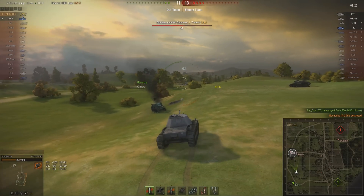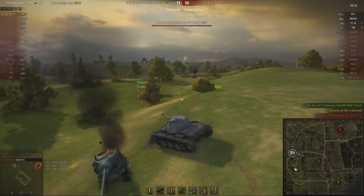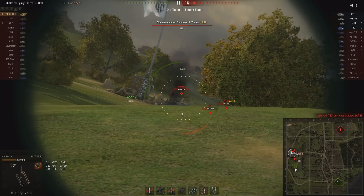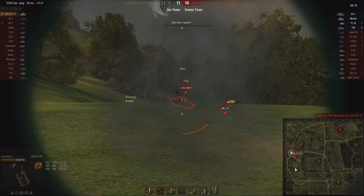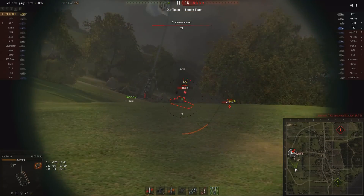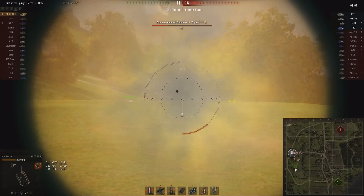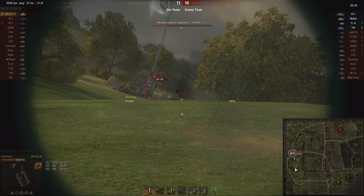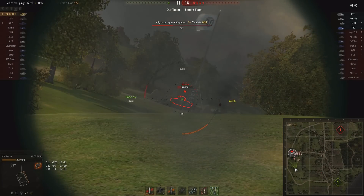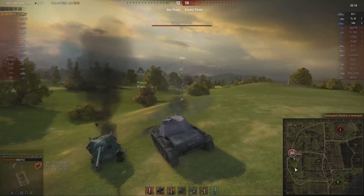Well, there's his Radley-Walters medal. There are two people sitting in the cap circle. Of course he's only down to 366 health. Now - a Matilda! There's a Panzer 3 and a Matilda. So again he gets himself hull down, all he's showing is his turret. That's the tier 4 Matilda - if he's got the gun with the Littlejohn adapter he might have the penetration. He's moving to get into cover. Matilda's got a tough little turret, but he keeps showing his side.